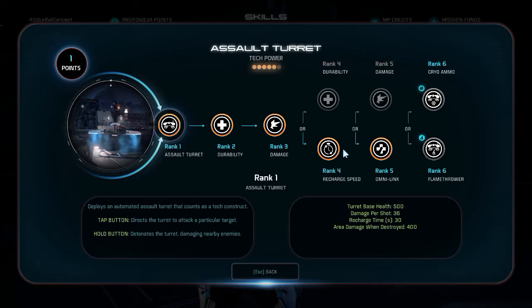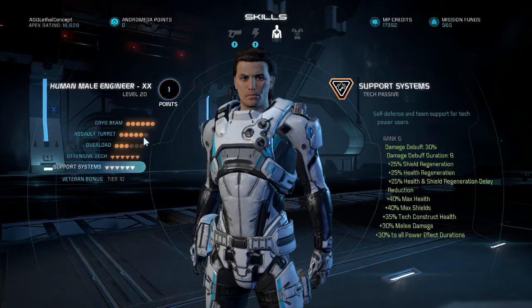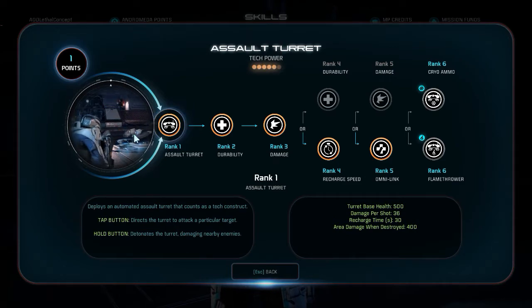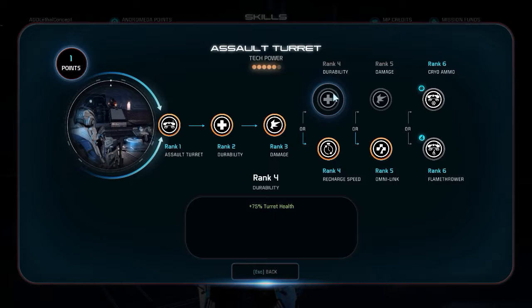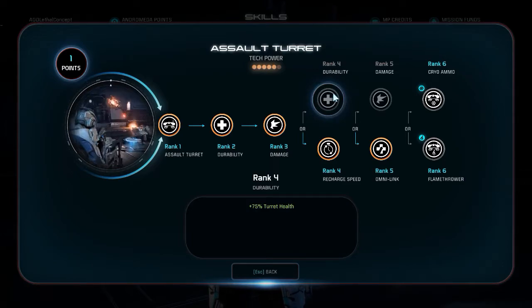Another added benefit of having an Assault Turret is that you're still picking up Advanced Construction, which gives tech construct health. This Assault Turret can tank a fair bit — not as much as if you had Durability, but it can still draw aggro from dogs and draw some flat cannon shots, and it can give you those couple seconds of non-aggro time.